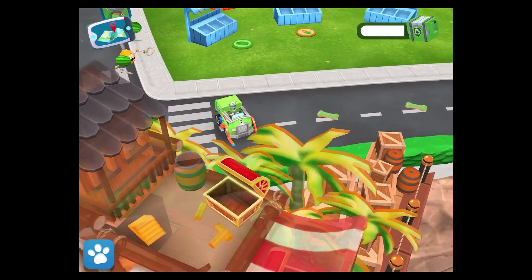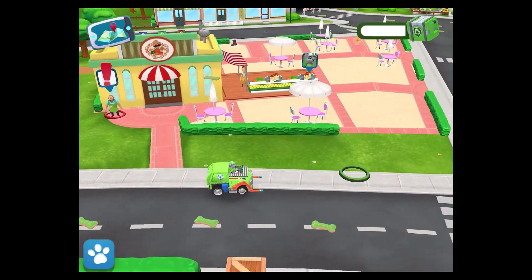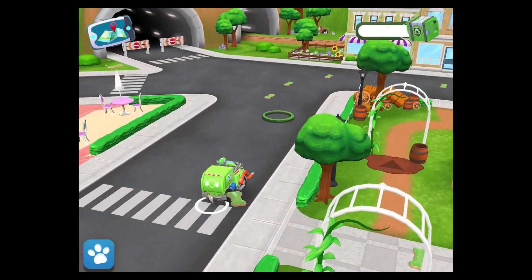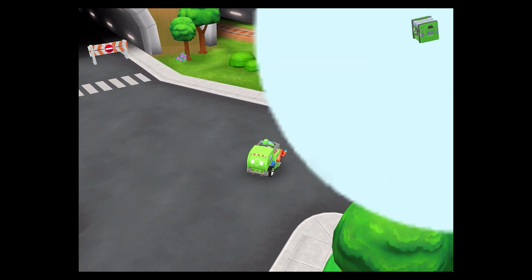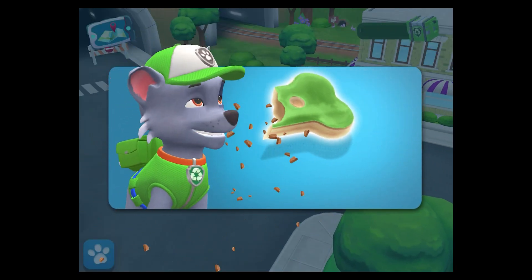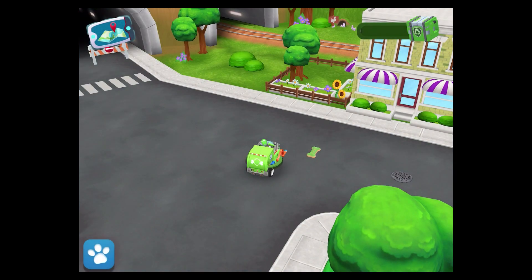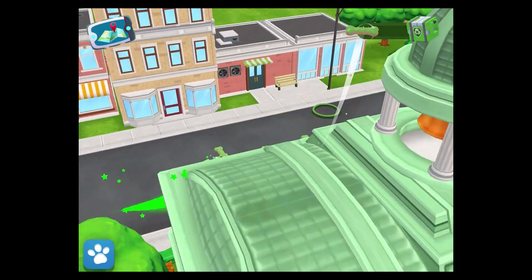Yikes! The delivery drone stole Mr. Porter's fruits. Can you get them to drop their fruits? You did it! Mayor Goodway is calling. It's a super treat — tap it to eat it. When your pup eats a super treat, it can go really fast!